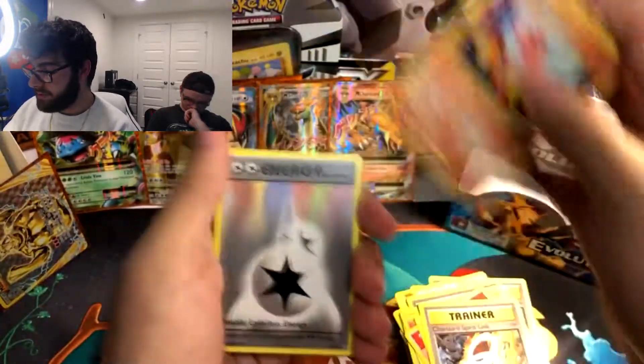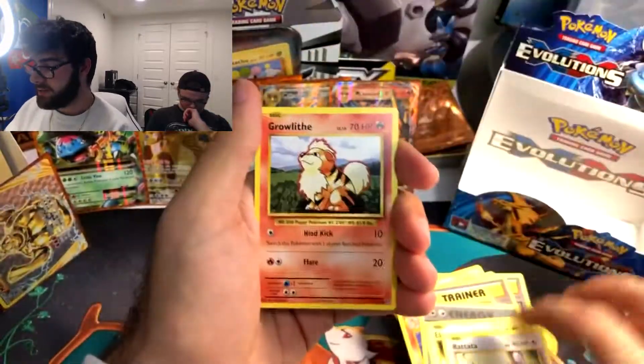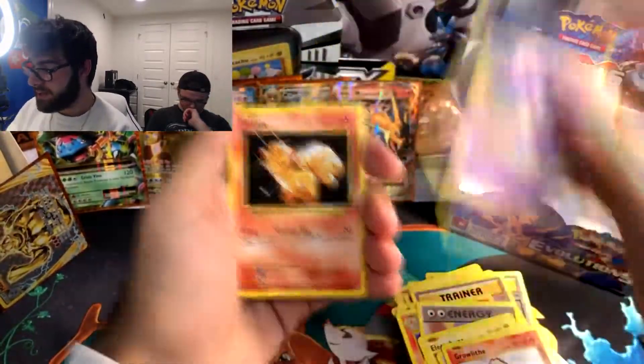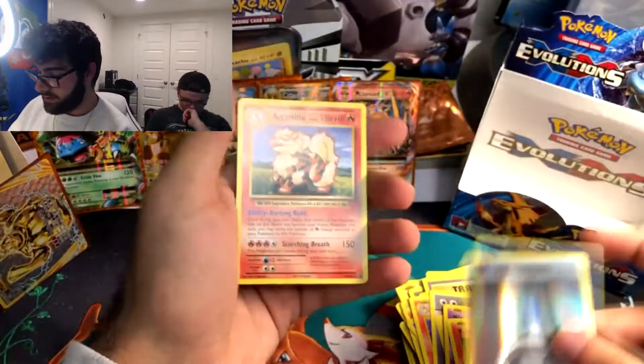Charizard Spirit Link, Charmeleon, Double Colorless Energy, Electabuzz, Rattata, Growlithe, Nidoran, Vulpix. Reverse Holo Dark Energy. And Arcanine.